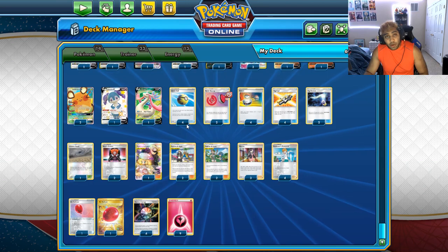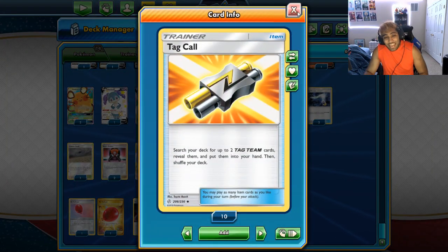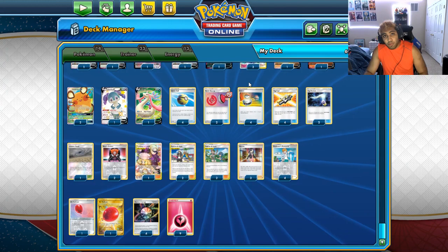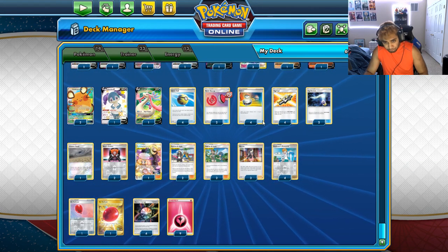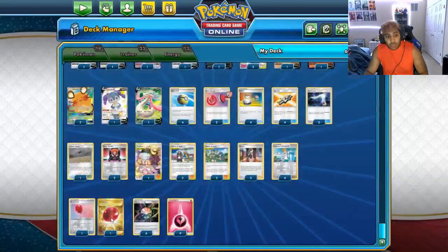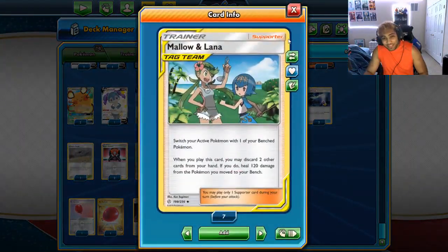The consistency of the deck is unparalleled. We have four copies of Quick Ball and four copies of Tag Call — that's eight search cards to find our Gardevoir on turn one and Malo and Lana to pivot into what we need. We have four copies of Switch, two copies of Air Balloon, and two copies of Malo and Lana to get the ball rolling on turn one and two, get energy accelerated as quickly as possible, and heal if we need to.